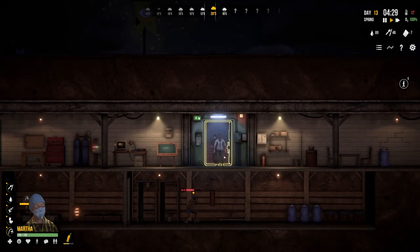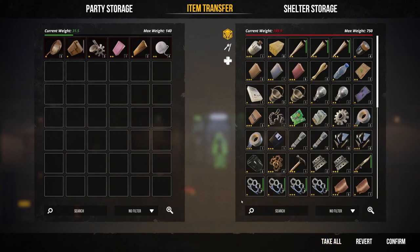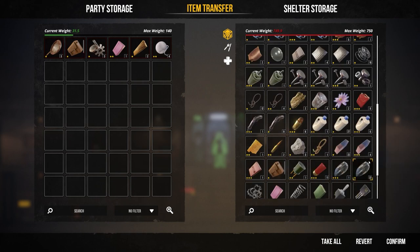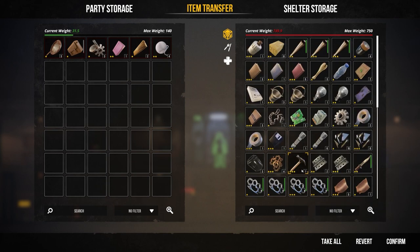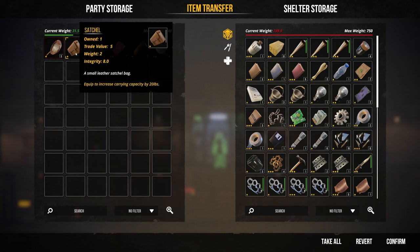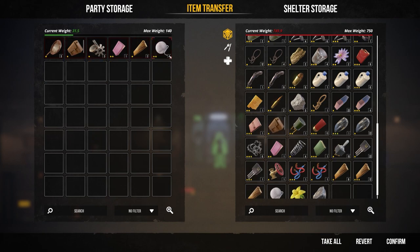Here's our party coming back - they'll have certain needs and the leader will too. Taking all their items. There's a slight issue that we can't take everything from the junk pile.